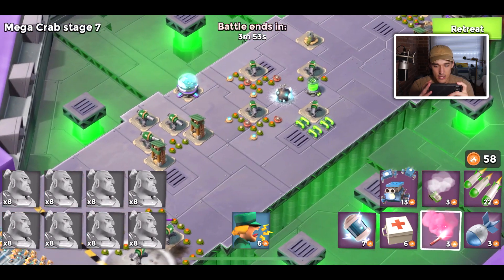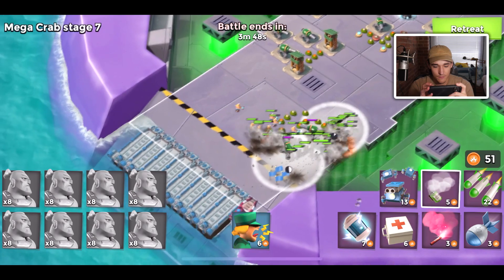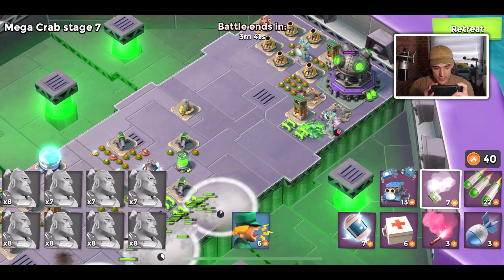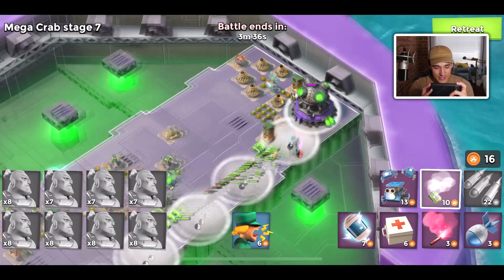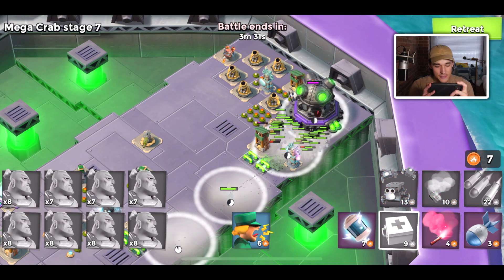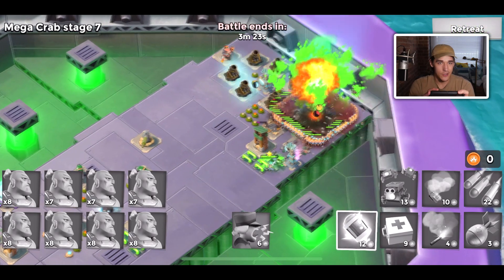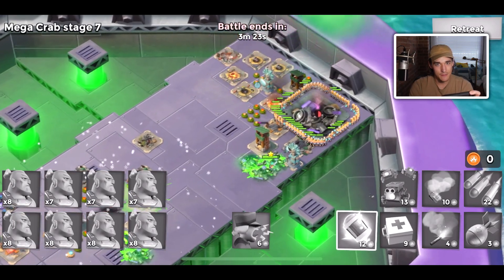As soon as we start seeing Shield Generators, I'll switch to a different combination. If you want to be most optimal, I think bringing all Tanks plus a hero and then just dropping your troops and force-quitting the game works well — when you come back your troops will finish the battle. That's how you want to go during Mega Crab, but if you're not very confident in your tank stability, definitely use Warriors for the first few stages.